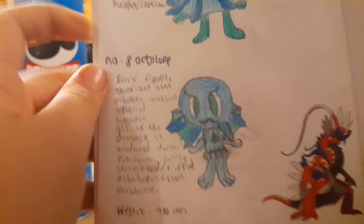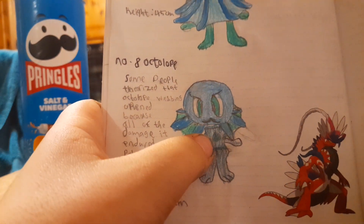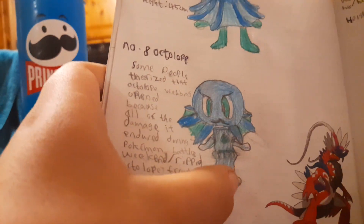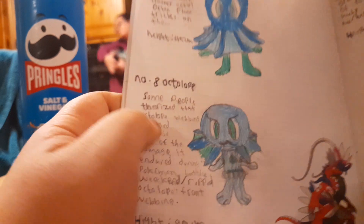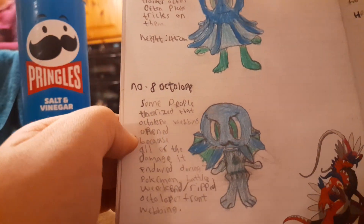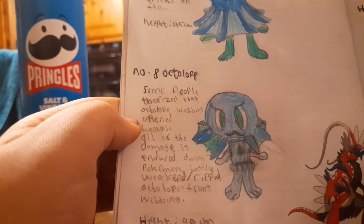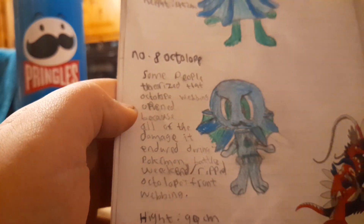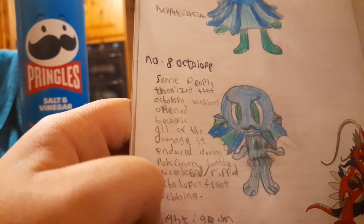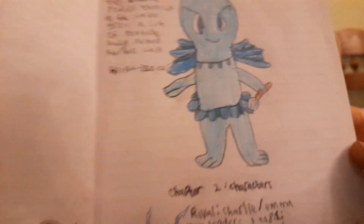Number eight is Octalope. It's got a little necklace and a ball-like chest piece. Octalope's dex entry: 'Some people theorize that Octalope's webbing opened because all the damage it endured during Pokémon battles weakened and ripped Octalope's front webbing.' Height: 90 centimeters.